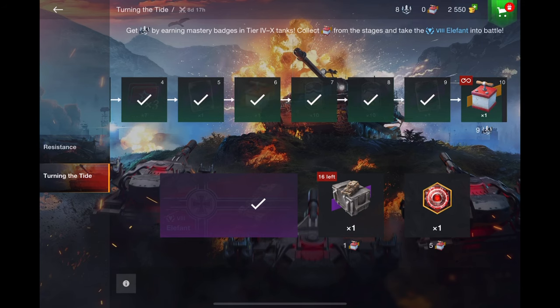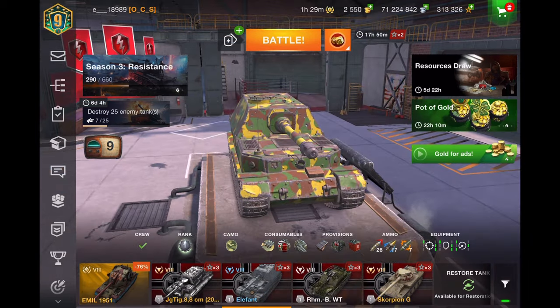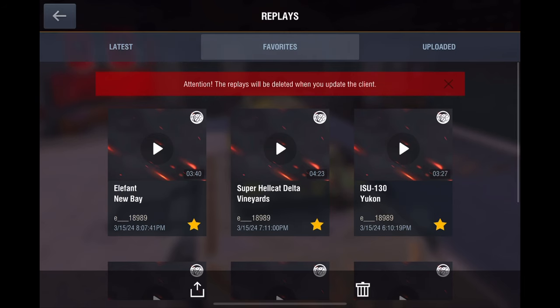If you can do that, guys, that's the way to do it. Do not purchase any crates at all until the very last day, and only if you have to. Try to get 10 detonators — it's not that hard to do if you choose a good tank.